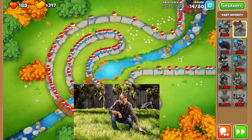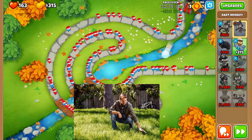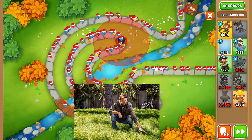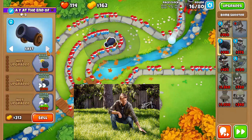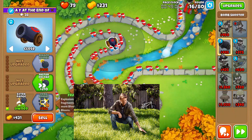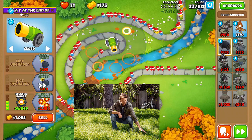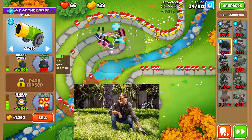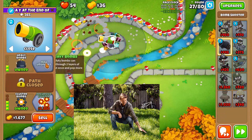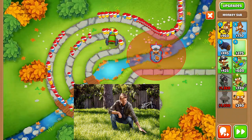At 40 seconds, we're going to send to round 16 and all is going to be well. Then we're going to save up for a cannon and place one at that middle bend, set it on close targeting, and get frag bombs. Once we get frag bombs, we can sell our dart monkey and get cluster bombs. Send to round 24, get bigger bombs, send to round 27, get even bigger bombs, send to round 32, and just chillax.